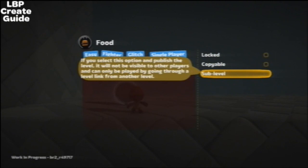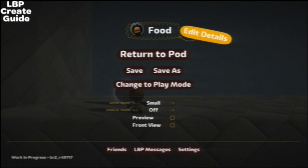It basically says how it is: if there's another level before this — like part one, part two, part three — just put a level link in and part two will not be visible. Only part one will. Just make sure you put a level link in part one.